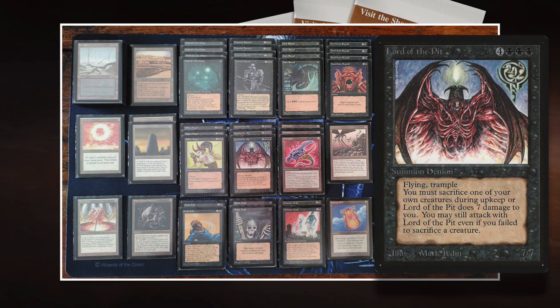Lord of the Pit — let's zoom into the card. It's a 7/7 for 7. I love that. It's got Flying. It's a Summon Demon. It's got Trample. And I think that's super cool. Don't underestimate the Trample.